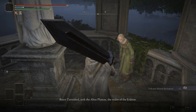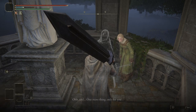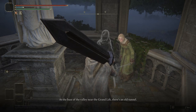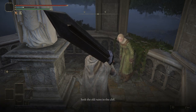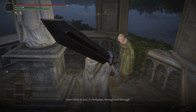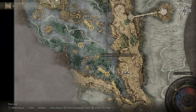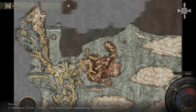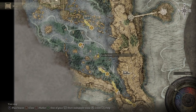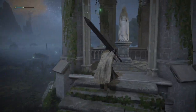Volcano Manor invitation! So we get an invitation. I've never actually done this quest before, but we're supposed to be able to take her hand and go immediately. I'm kind of confused because I thought if you did the quest we'd get there, but it turns out...